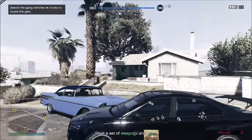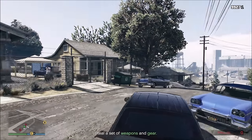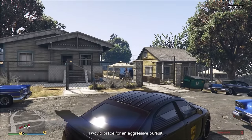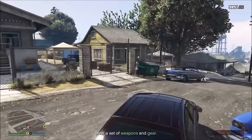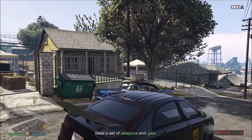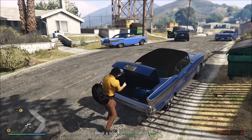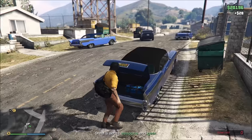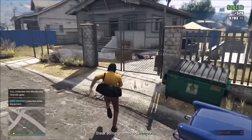Loadout A is run by the Marabonte Grande gang. Just clear all these guys out. The first time I did this, I didn't see the pop-up notification because I was busy killing all the enemies. I picked up the weapons and thought there was no gear at this place, but there actually is. The gear is inside the trunk of the cars. Run around once you clear all the enemies, open up the trunk of the cars, and you'll get that. That's it for the stealth approach loadout A.